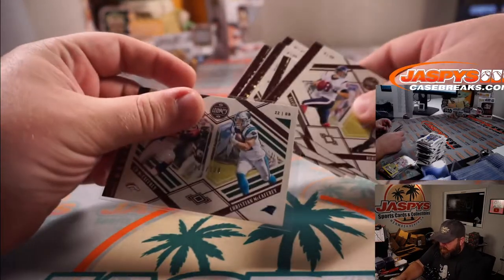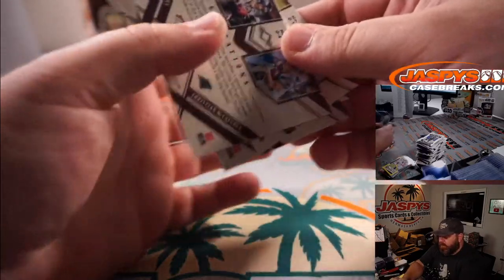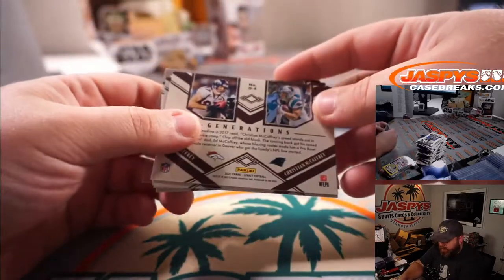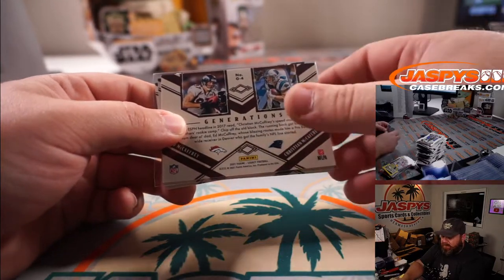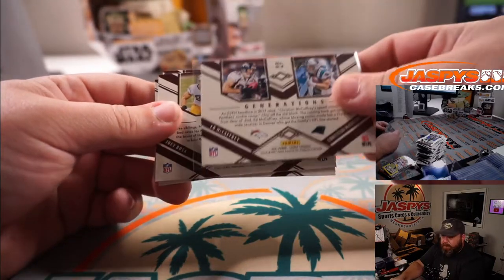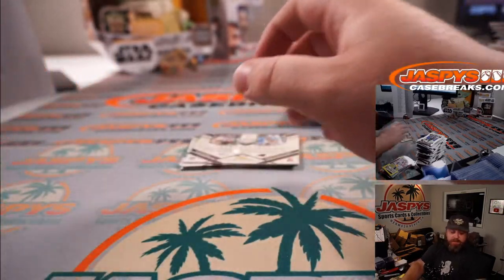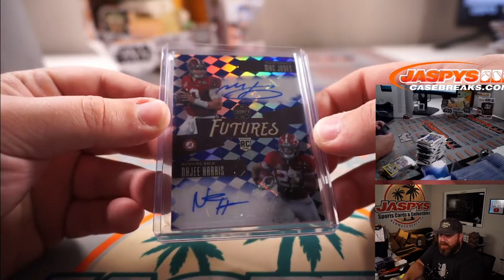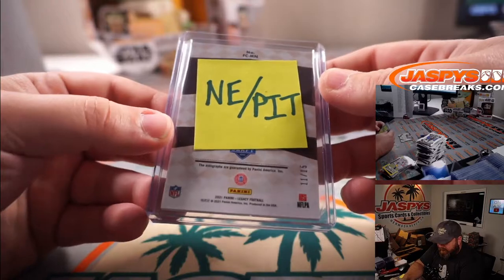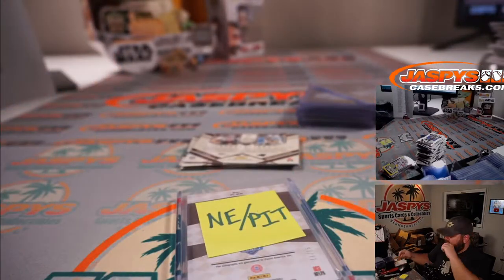Those will all be left-right based on the back of the cards. And we had a dual autograph of Mack Jones and Najee Harris out of 15 — 11 out of 15 — so we've got to randomize that between the Patriots and the Steelers.